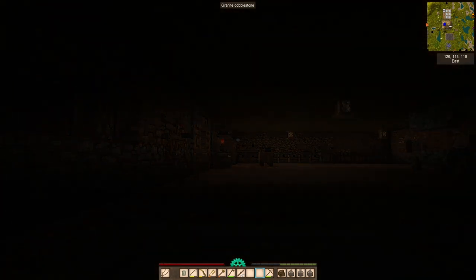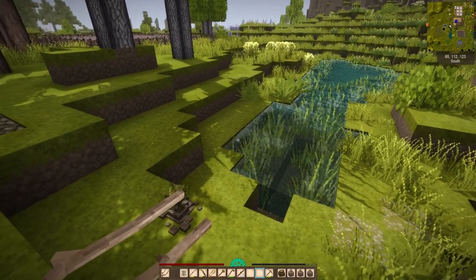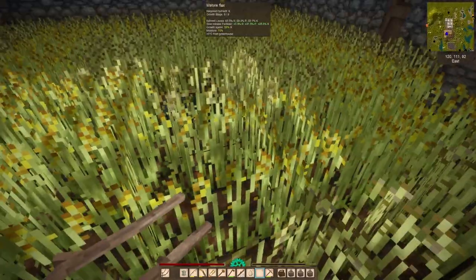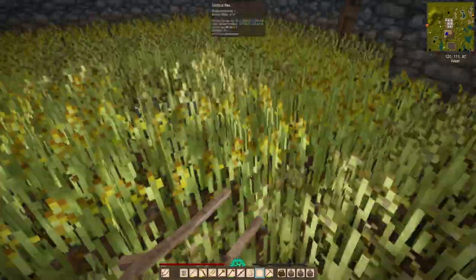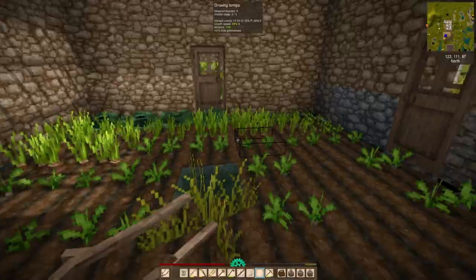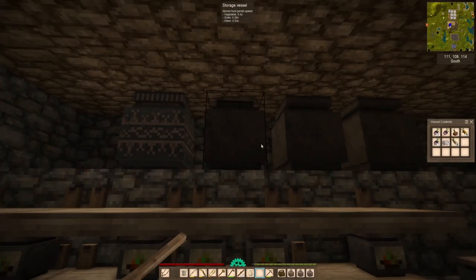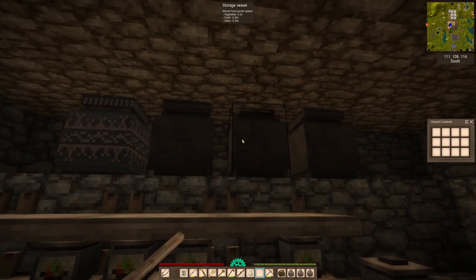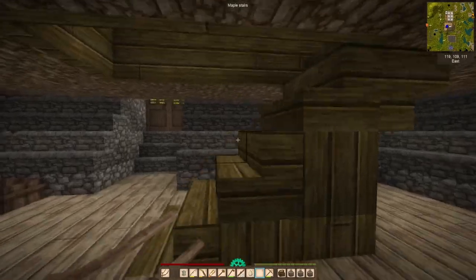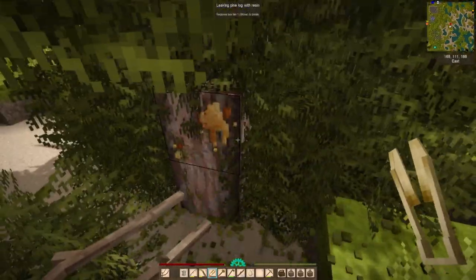I was really amused that it showed a little egg in the pot — there are some really nice extra touches and details when it comes to food. The egg adds a bit of extra protein to your soup. I found another resin generator here — that pine log is going to come in handy. I should really mark it on the map because resin is going to be something we need a lot of.